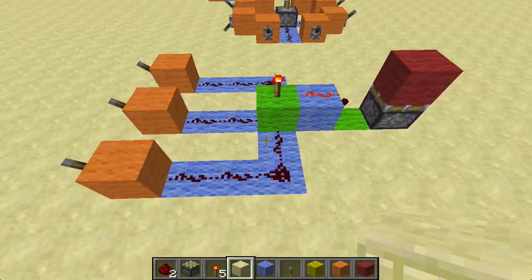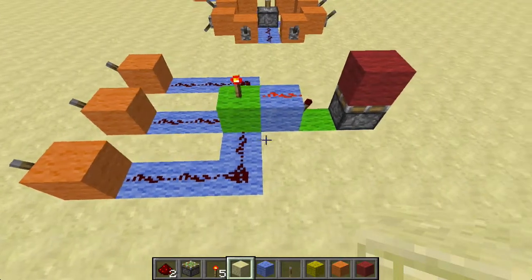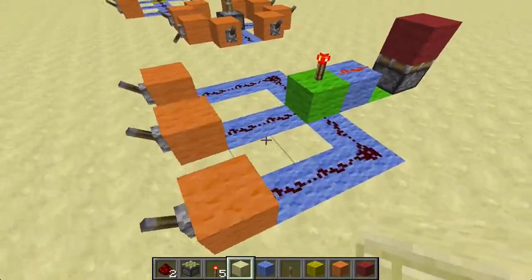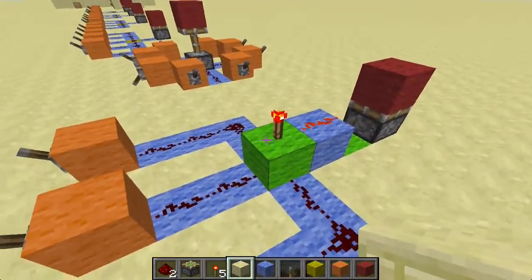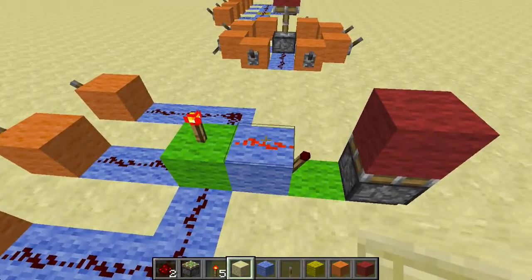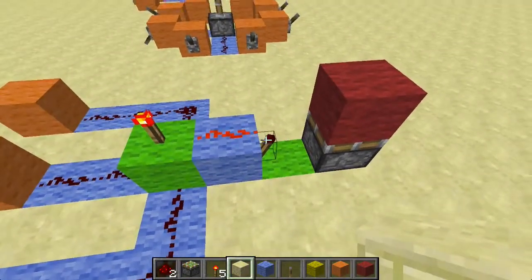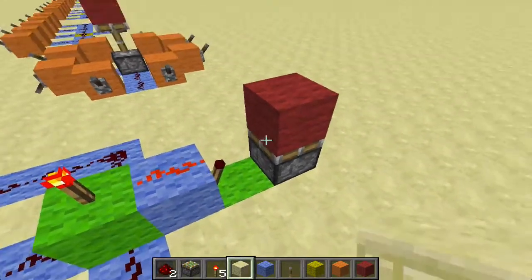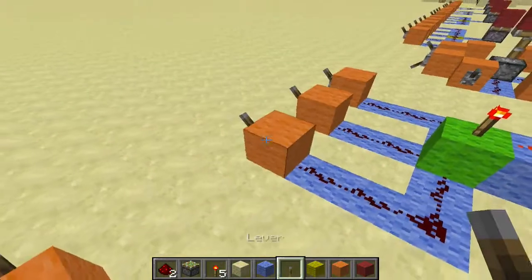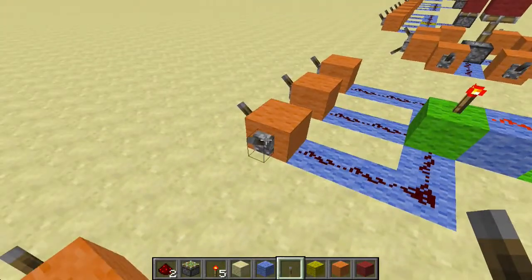When we turn on one of these levers, it will power the green block, which will turn off the redstone torch. That will turn off this redstone dust, which will turn on that redstone torch and power the piston. So that might sound complicated — let me show you an example.